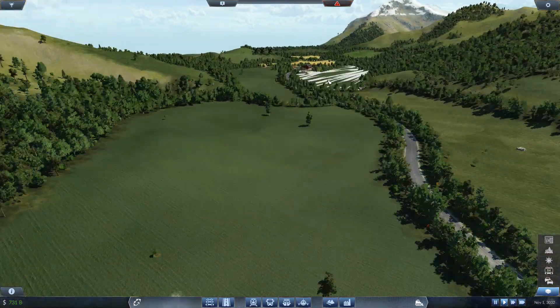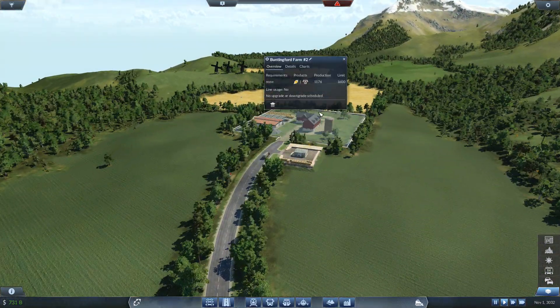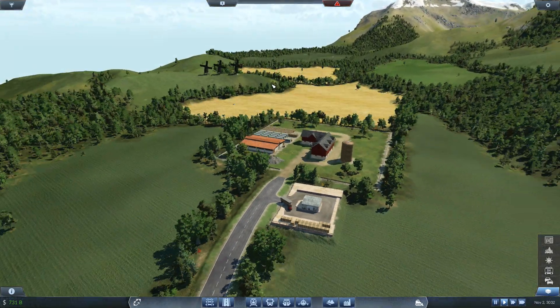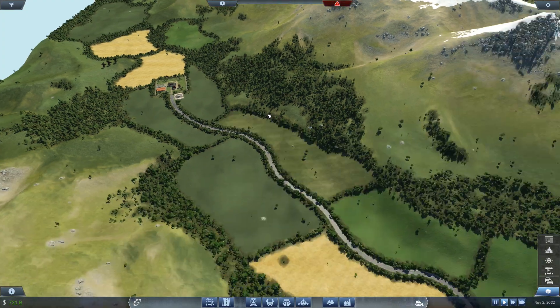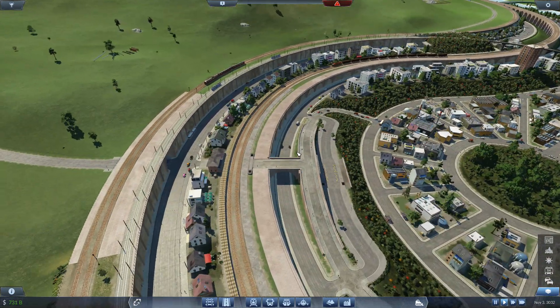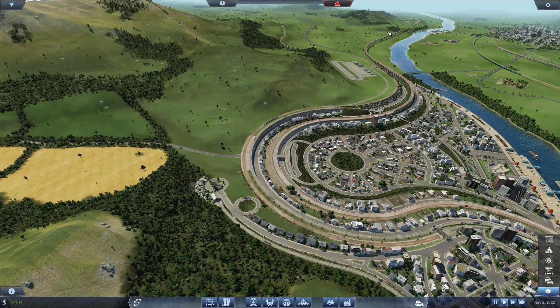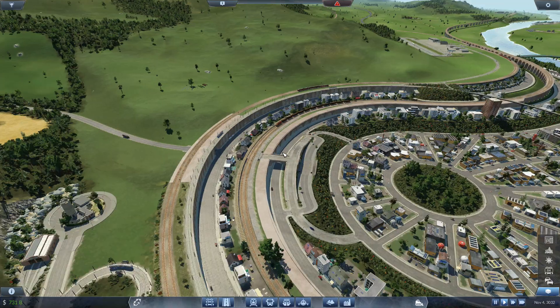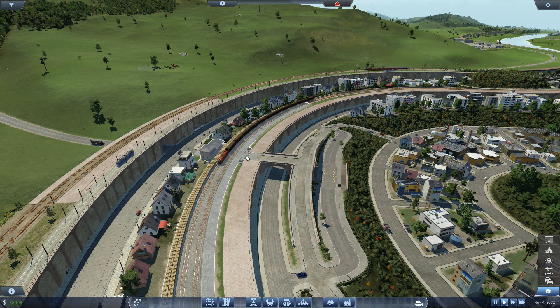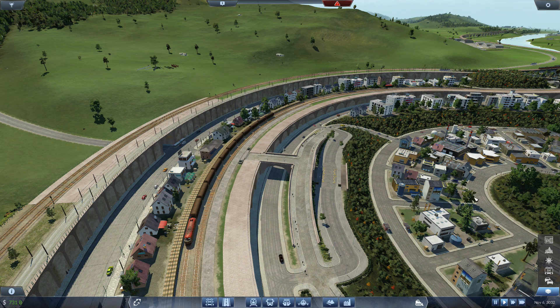We've got a farm in here - we've got this farm, three windmills, and we're shipping the grain down here into the station. And then this train will take it all the way there and brings back some food, I think. Does it? Yes it does.